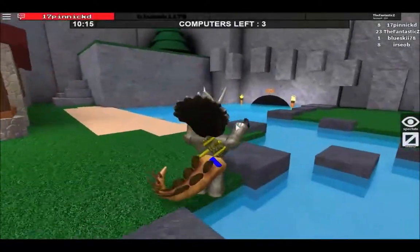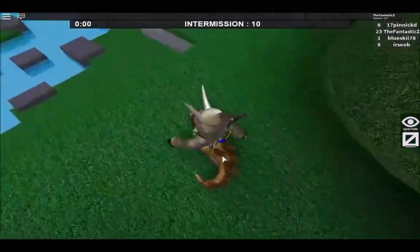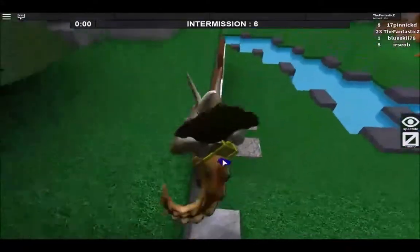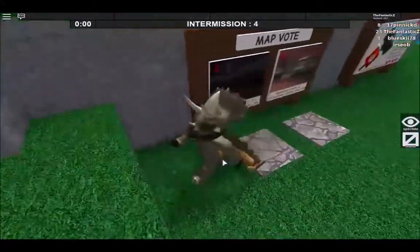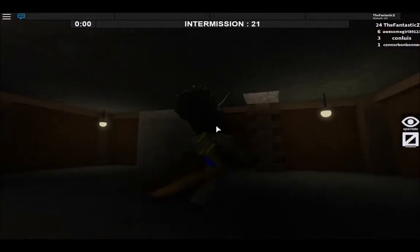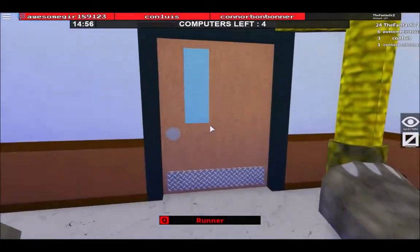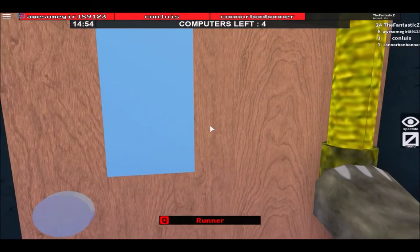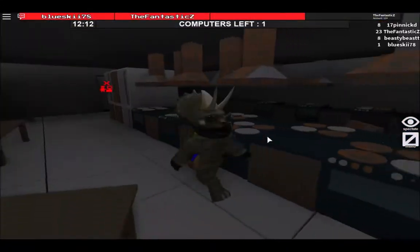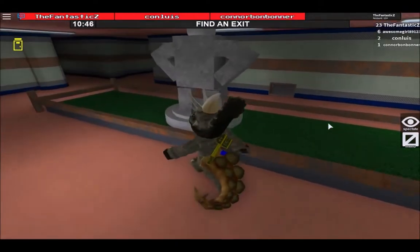First, I'll go over the lobby. The design of the lobby is simplistic but not bland or boring. There's also a tiny voting system where you can vote on 2 maps at a time. While waiting for intermission, you can explore some tiny parts of the lobby. I also like how each map has a certain theme and a distinct look — one is a regular facility, one is an abandoned prison, and another is an abandoned facility.